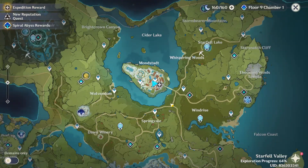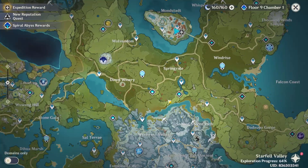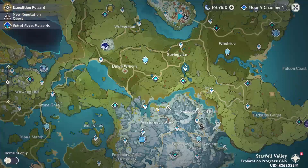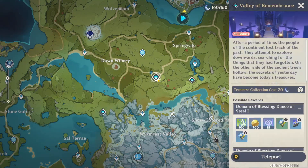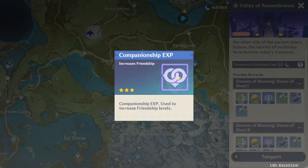As you open your map, all you have to do is go inside a domain and defeat the enemies inside. I will show you right here — just select any domain where you can see a reward listed as companionship exp. Go inside, defeat the enemies, and you will get companionship experience as a reward.